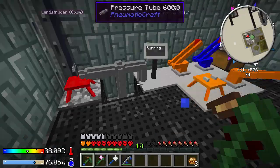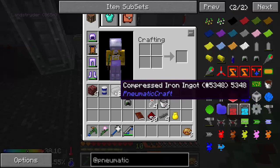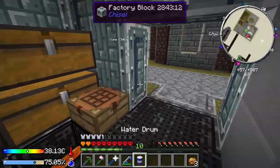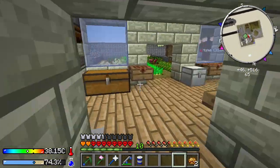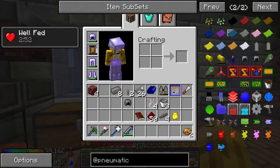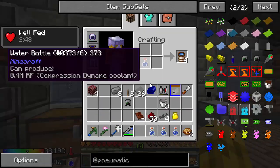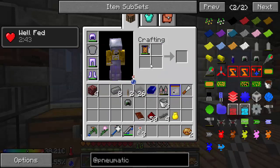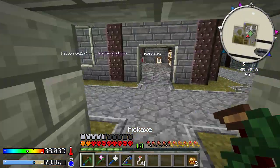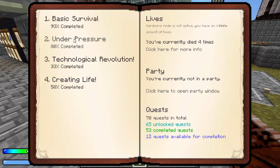Not quite charged up yet, but getting there. Looks like we are hot, so let's go get some water. Put it back in the kitchen. Looks like we also need to eat a bacon cheeseburger. Ah, that doesn't taste like bacon. One, two, three, four water bottles. Alright, camelback is full. Now let's look at the quest book again and see how we did with Under Pressure.